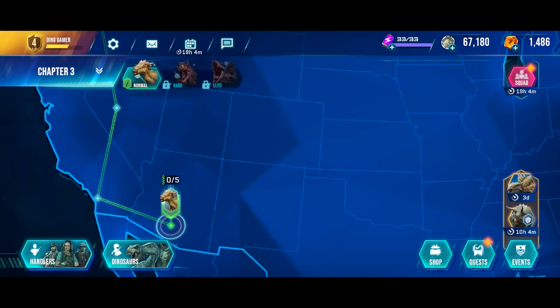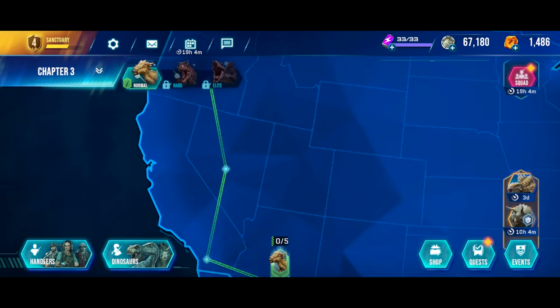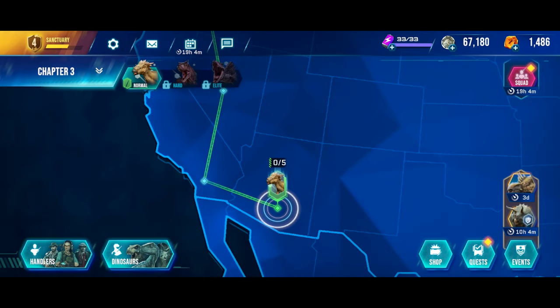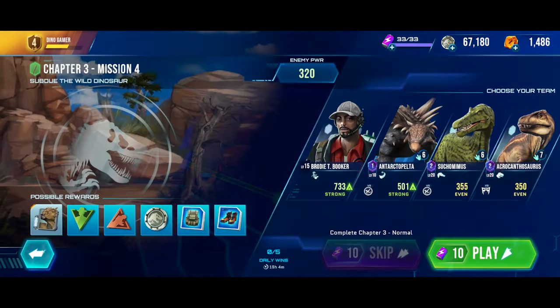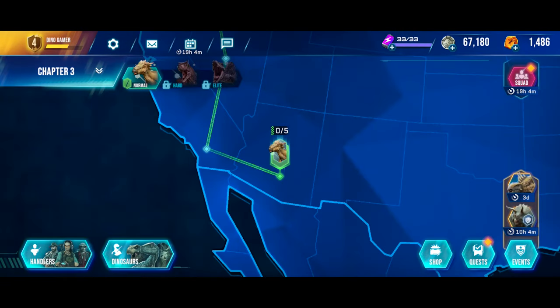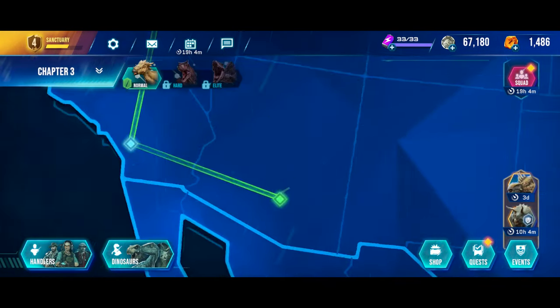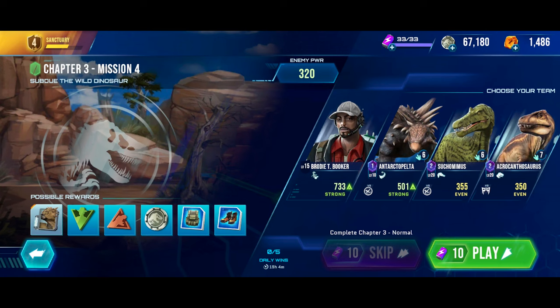Hello everyone, I'm Dino Game and welcome back to another video of Jurassic World Primal Ops. Today we are supposed to complete the last mission in Chapter 3, where we subdue the wild dino and give it the Dracorex. But before we do that, we have some dinos to upgrade. For this mission we're using Acrocanthosaurus and Tactical Peloton Tsukumimus.